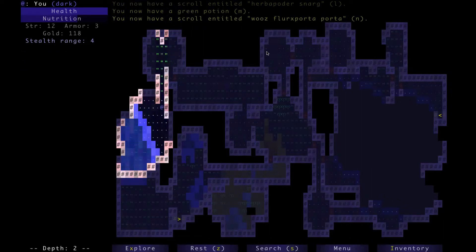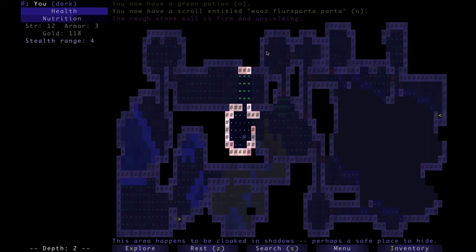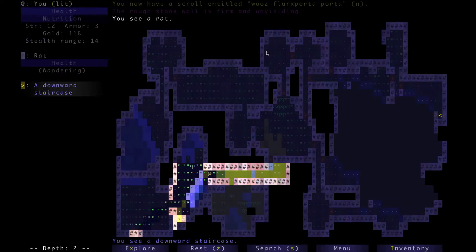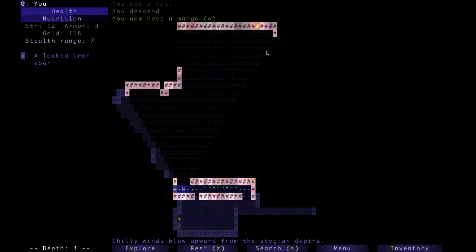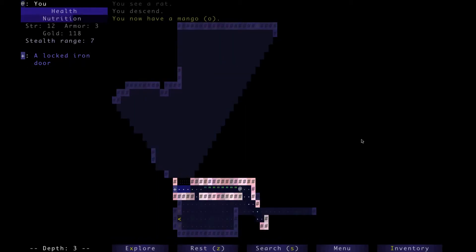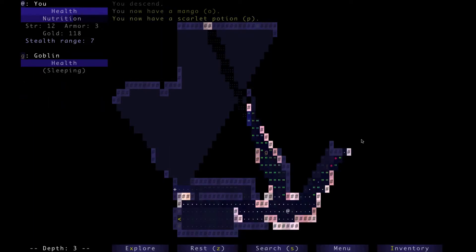Green potion and another scroll. Let's go down. Step three — we're back where we got in the other run, the very short run. We've got a locked iron door here, so we need to find a key, which is what we found in the other run. And it knocked us down a floor.